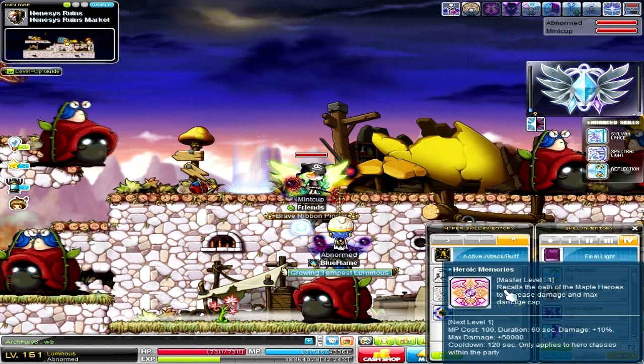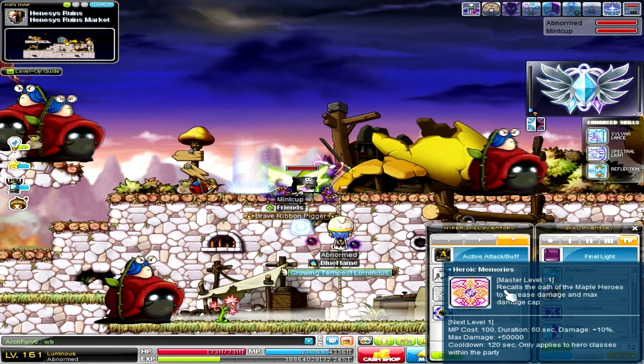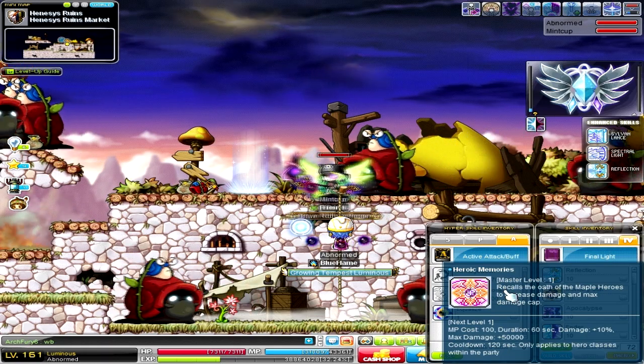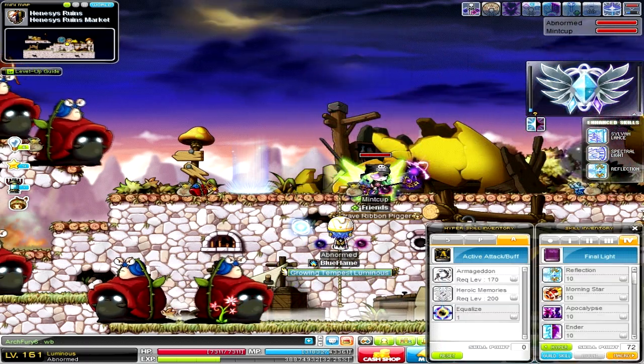And because none of us are level 200, we can't show off Heroic Memories, so generally all it does is give you 10% damage for 60 seconds, and there's a 100% 120-second cooldown, and it applies to Heroes classes only, so it will not apply to Explorers.